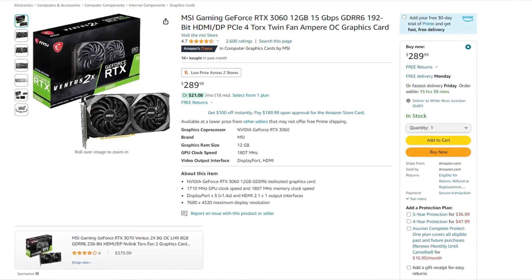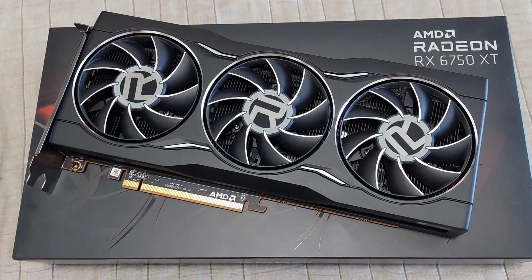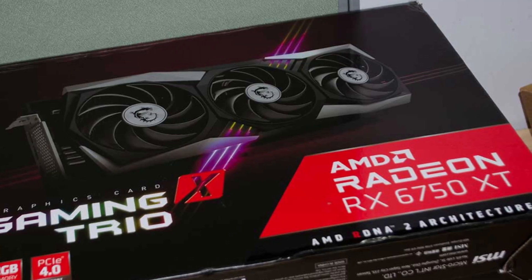The price for this build is $820, delivering amazing performance at 1440p or very high frame rates at 1080p. There is also a cheaper alternative at around $760 if you choose the RTX 3060 12GB instead. However, the 6750 XT is about 40% faster, so spending $50–$60 extra is worth it for the best price-to-performance value. If that difference is outside your budget, the 3060 still offers 60+ fps on average at 1440p high settings.